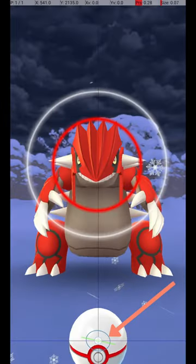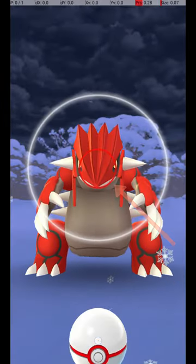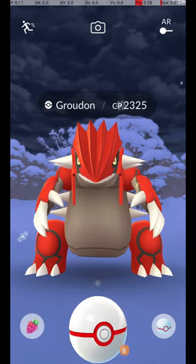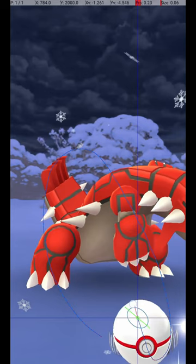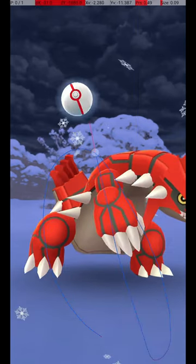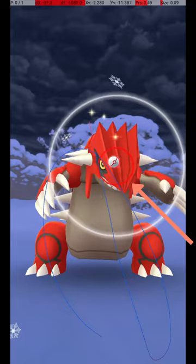Do this by holding down a finger on the Pokéball until the Catch Circle reaches the size required for an Excellent Throw. Then wait until the Pokémon attacks. Once it starts its attack animation, you can throw the ball. And if you release before the end of the attack animation, the Circle will still be the correct size for the Excellent Throw.